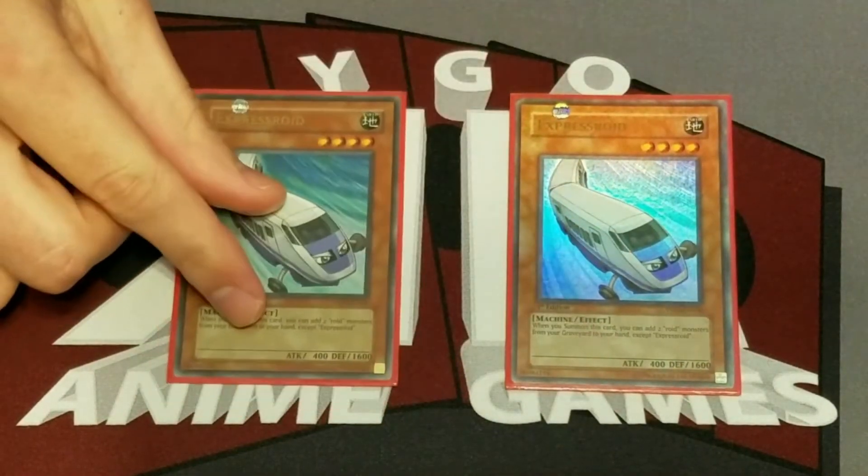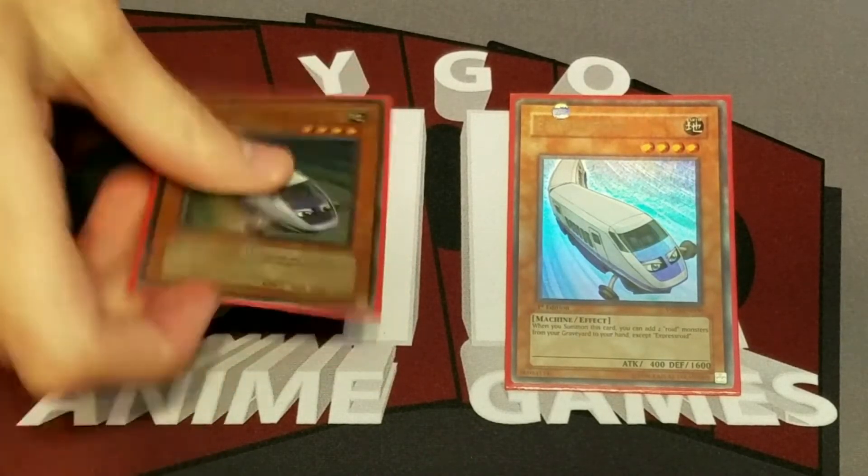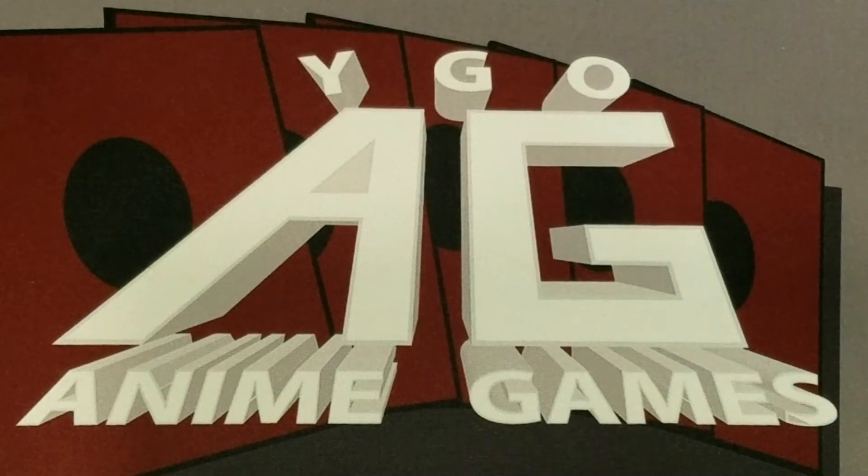Then we have two Express Roid. There are a couple cool combos you can do with this and Ambulance Roid, but in general, just the ability to add back two roids to your hand is really, really good. Express Roid does a great job letting you see a couple more roids. You also have Super Charging here, so Cyrus has a few ways of getting multiple cards. Express Roid can be really helpful for making fusions — you can grab back, say, Drill Roid to go into a Super Vehichroid, or grab back two roids with the same name to make a Pair Cycroid.